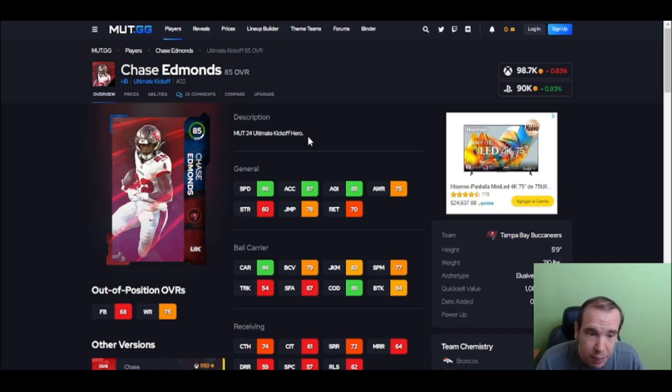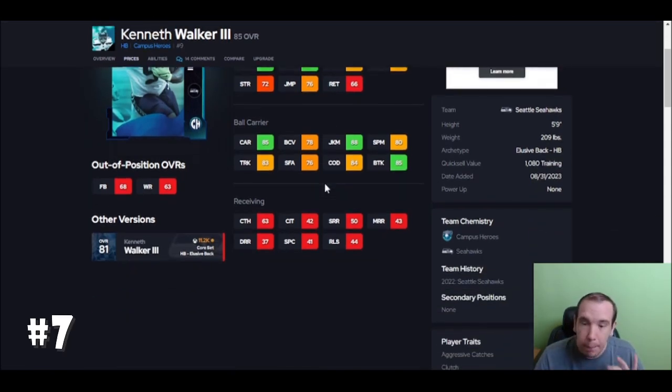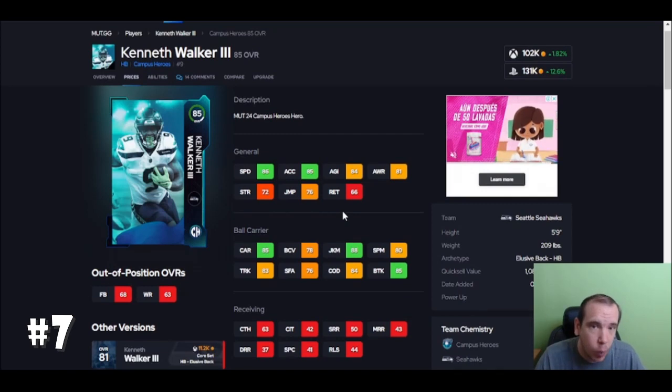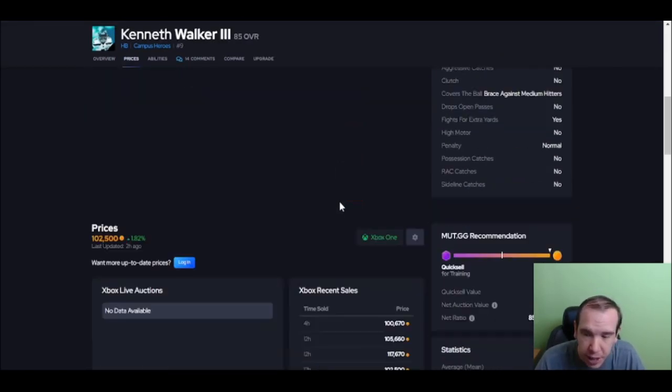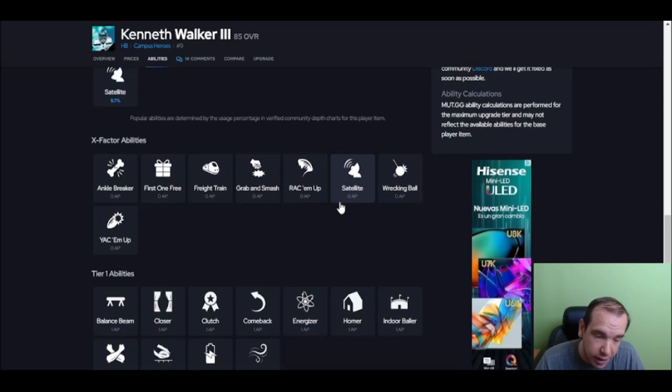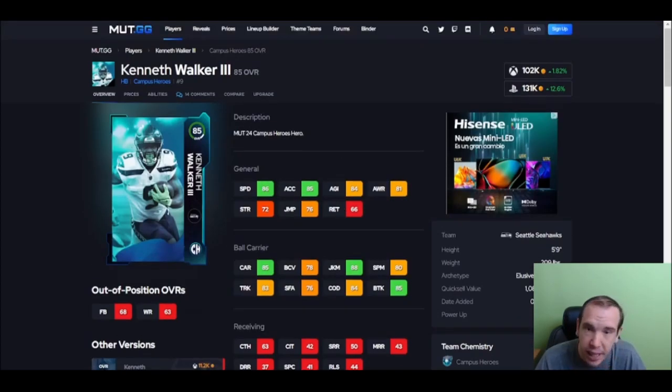Up next, Walker is better and here's why: break tackle 85 is a threshold — he hits it, so he's going to break way more tackles than Chase. His juke being over 85 is nice too. Yes, he is going to be an upgrade from Chase. If you're looking to upgrade from Chase, here you go. If you need two faster budget guys, get both of them.